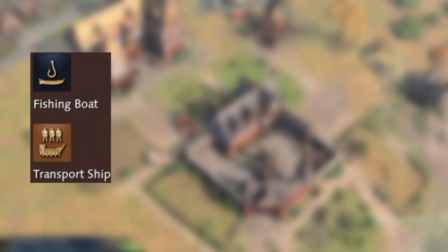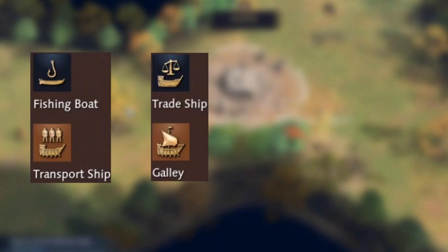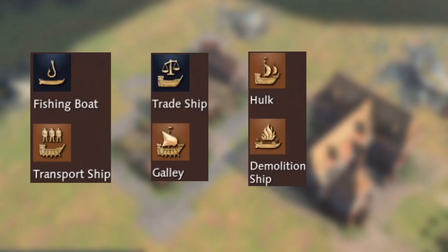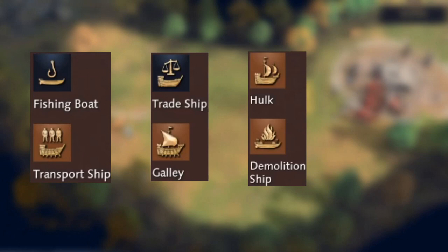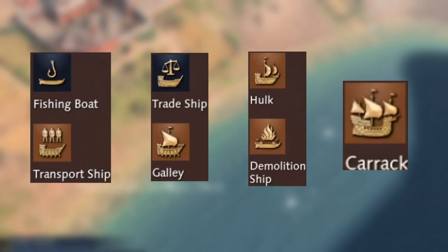The dock has quite a lot happening. In the Dark Age you can produce the fishing boat and transport ship — no military ships in Dark Age. Feudal Age adds the trade ship and the galley (an archer ship, though names vary by civilization). Castle Age adds the hawk — an attack ship — and the demolition ship, an incendiary ship. In Imperial Age you unlock the carrick, a warship, which will look and be named differently depending on the civilization.